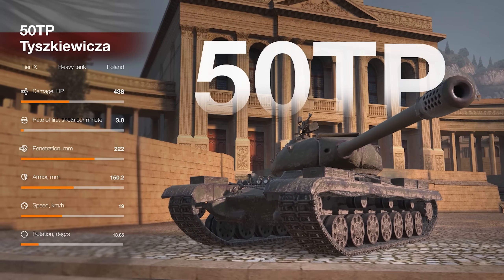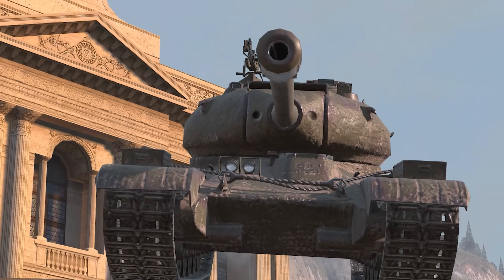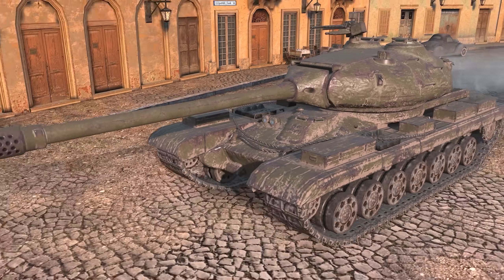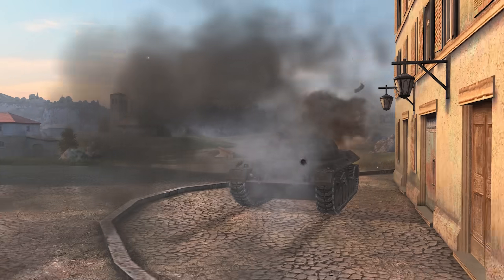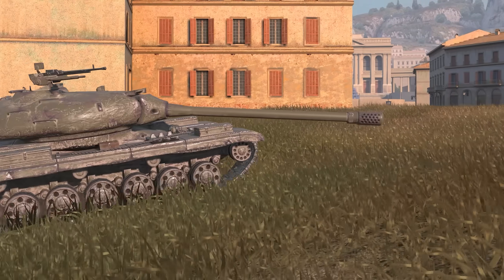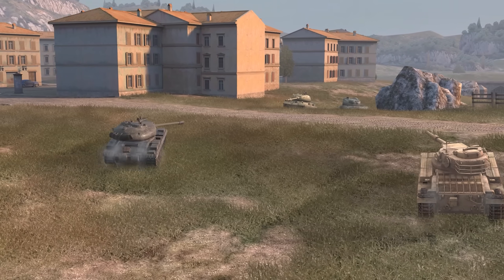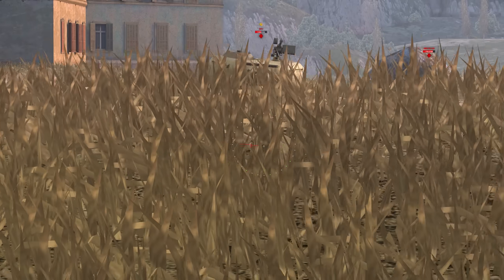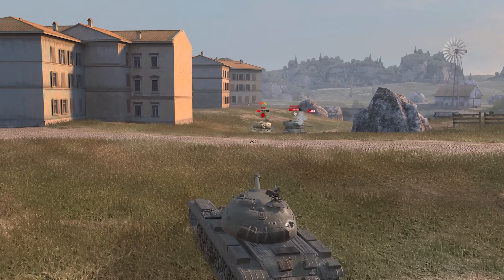At Tier IX, you'll see the 50TP Taishkevica. It features 250 mm of frontal turret armor and 120 mm of sloped upper armor — it's definitely a hard nut to crack. The large caliber, high damage per shot with long reloading, good gun depression angles, and high turret position mean that using its turret armor effectively is the best approach. Simply hide your hull, take an accurate shot, and roll back for damage exchanges to always be in your favor.